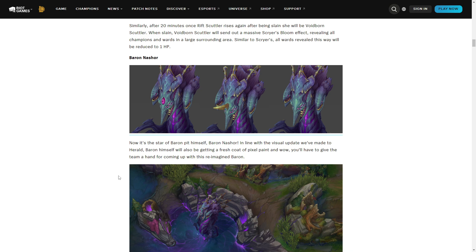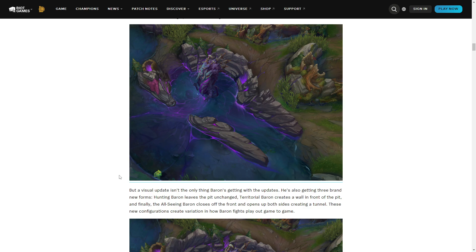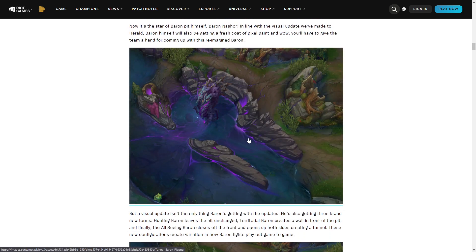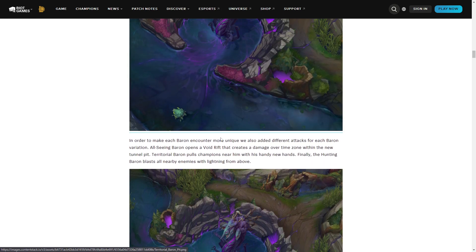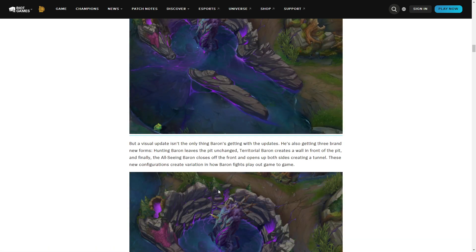Now Baron Nashor — the star of Baron pit himself. There are three Baron types that could spawn. I don't think they specified exactly how it happens — maybe it alternates depending on future Baron respawns, so if you kill the first Baron the second one has a different type. The pit looks a bit different for each type, and the Barons also have a couple of different abilities.